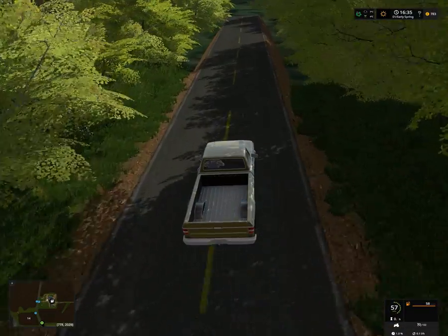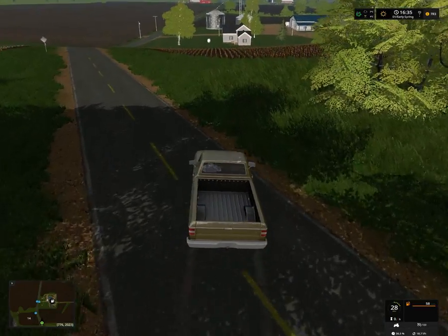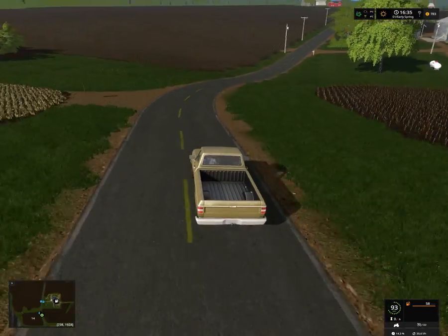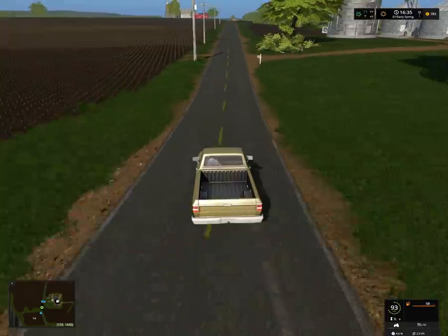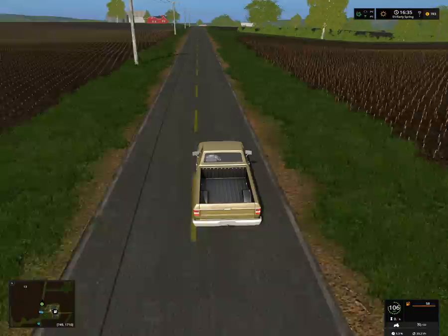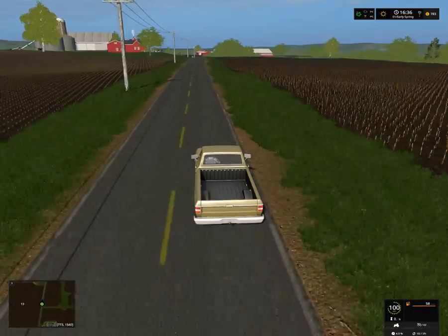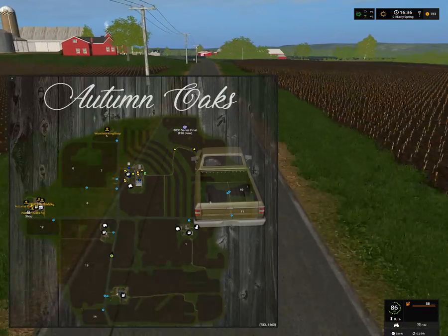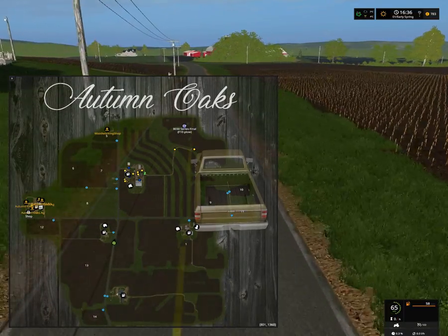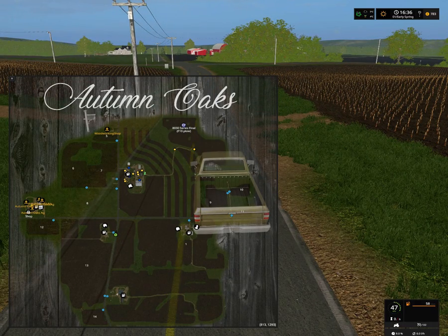There's the sheep farm — I think you get like one field with that one. Over here is another farm you can buy. There's not a lot of sell points on this map, but I think that's sort of realistic — in real life you wouldn't have a ton of sell points, probably just one place you go to sell your stuff. Some fields you can buy on their own. I think this is the end of the map.